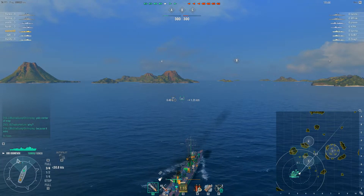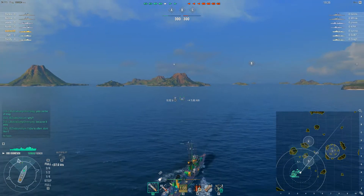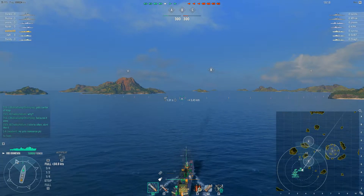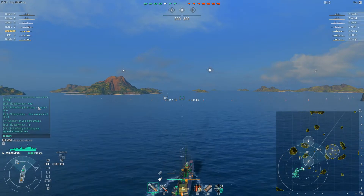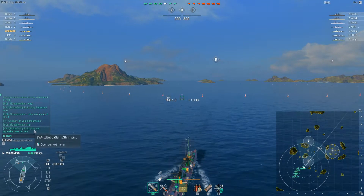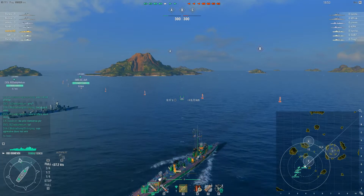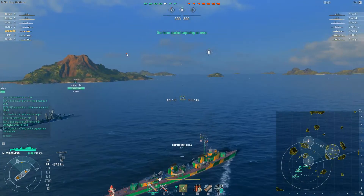I'm going to apologize if my cat sounds noisy — he wants to lay on my lap, apparently. Anyways, this is Hotspot. Looking at the matchmaker, it's you versus a Benson essentially — the Lo Yangs kind of cancel out. Chapaev, Kutuzov, typical. They have an Edinburgh, which is interesting, versus an Atago — I'd probably give the Atago the edge. Then Tirpitz, Bismarck, whatever. It's already a bad sign — if you look at chat, one of our Tirpitz says 'YOLO center of map.' I encourage him not to, and I'm hoping it's a joke, but you never know. Turns out not to be a joke.